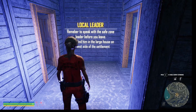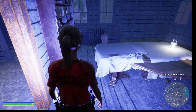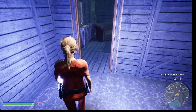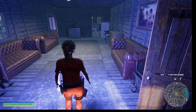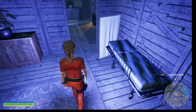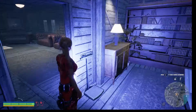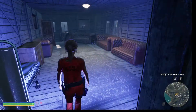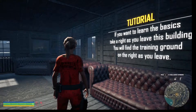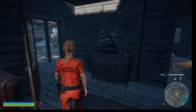Remember to speak with the safe zone leader before you leave. Find him in a large house on the west side of the settlement. Let's look in here. It looks like a dining room table of sorts to eat at. And this looks like a waiting room or a living room. This could be the doctor's office, I suppose. If you want to learn the basics, take a right as you leave the building — you'll find a training ground. Let's go check that out.